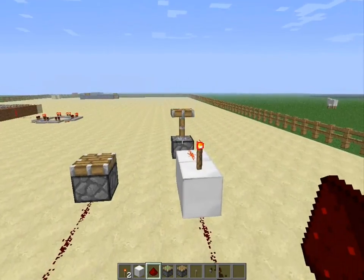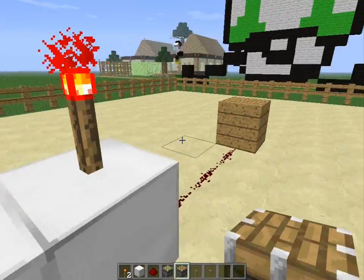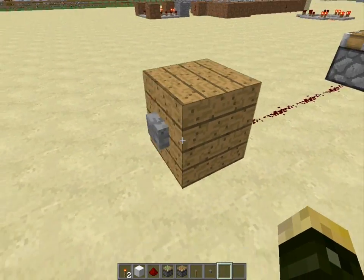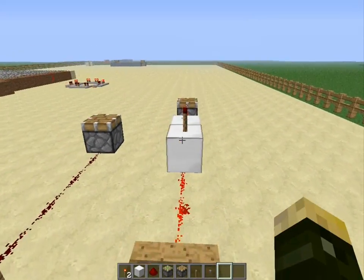Then you just power it, or you can just do this and hit it and it turns off. Basically what it does is it stays pushed until I press this button, which makes it stop. So it's like the opposite of a regular powered block.